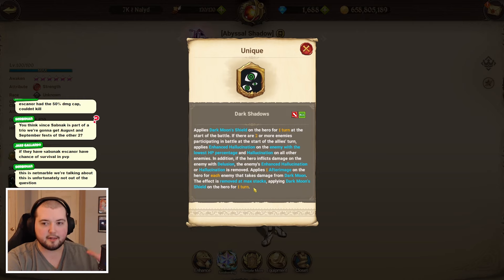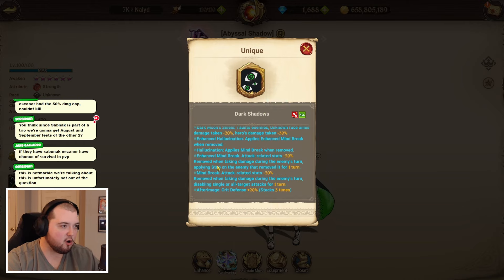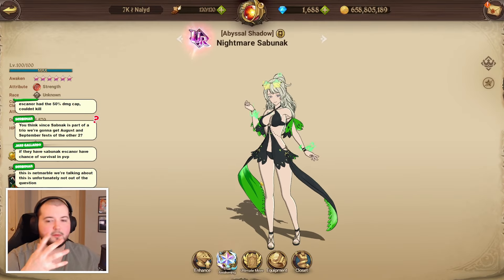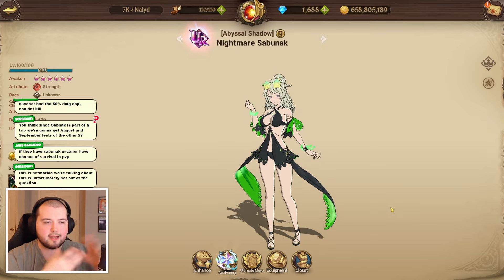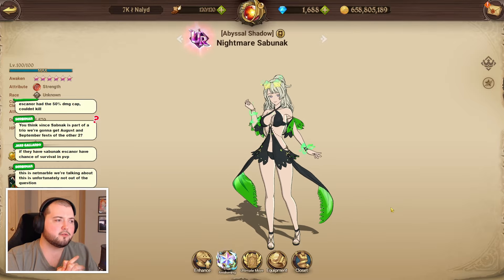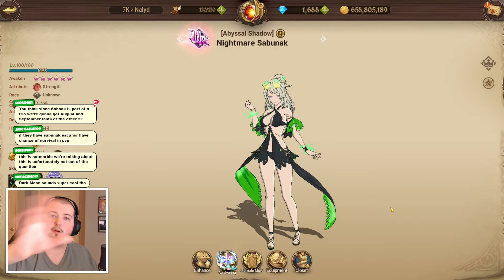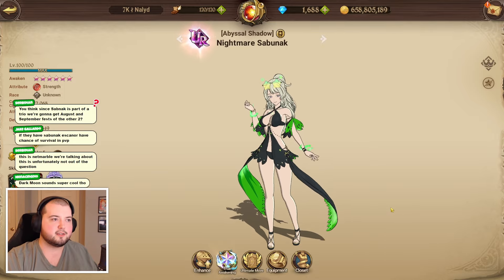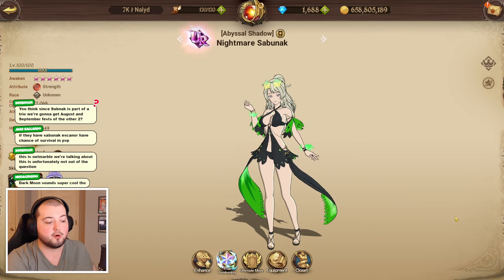Either way, I think for this initial showcase we're gonna call it there. The passive is still pretty confusing - we didn't really go over it in its entirety, but there's just so much going on so it's probably going to take me a couple of extra days to really get it ironed out. We did reapply the shield without doing the full combo at one point so I need to figure out what's going on with that. It's just a lot - there are so many different effects to worry about. Either way, new character - pretty cool overall. I like the design, I like the idea behind the character, I like debuff units in general, and she's definitely got some interesting stuff going on. Looking forward to trying out some different teams with her. Thanks so much for watching - hopefully you guys enjoyed it, I will see you guys tomorrow for more showcases.